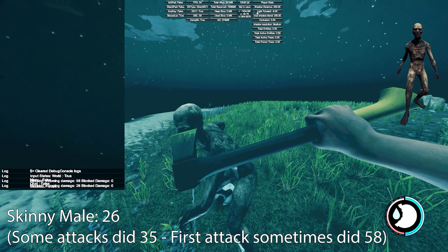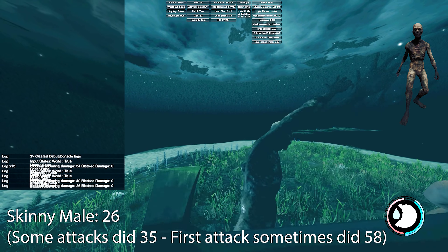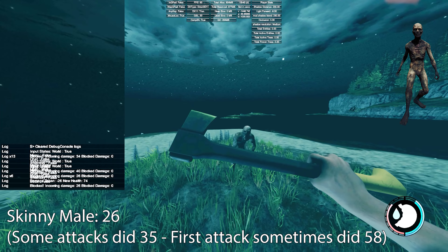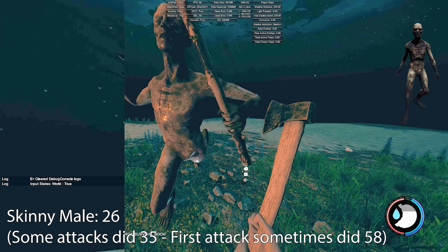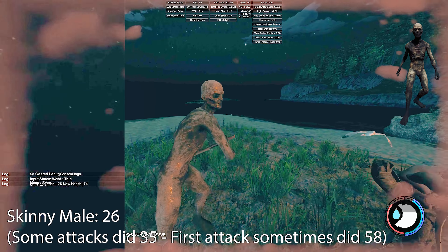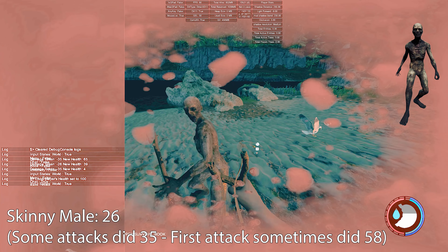Next is the skinny male. He does the same damage: 26. They sometimes first attacked at 58 damage, which is insane — that's a lot because these guys spawn on day one. Some attacks also did 35, and it was quite common for their first attack to be that high. Even if they had a stick or a weapon it didn't affect their damage. I found that normal cannibals without a club did plus two damage, so the tennis racket did more damage than their club.